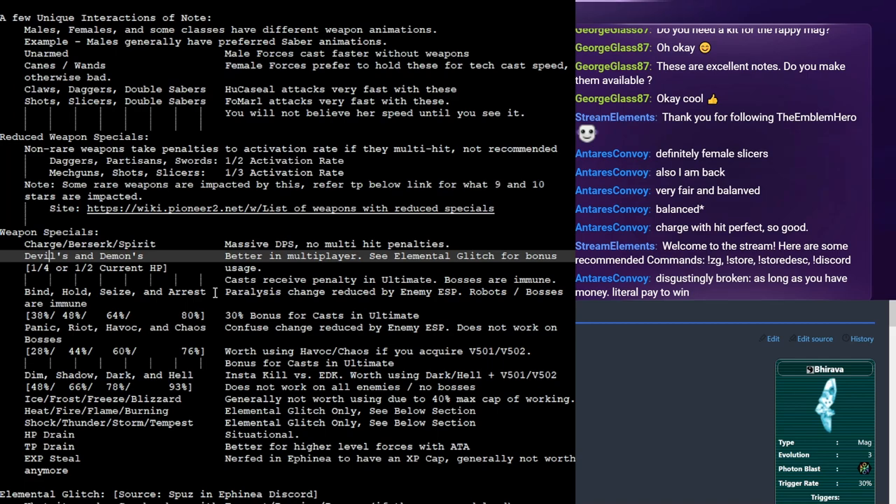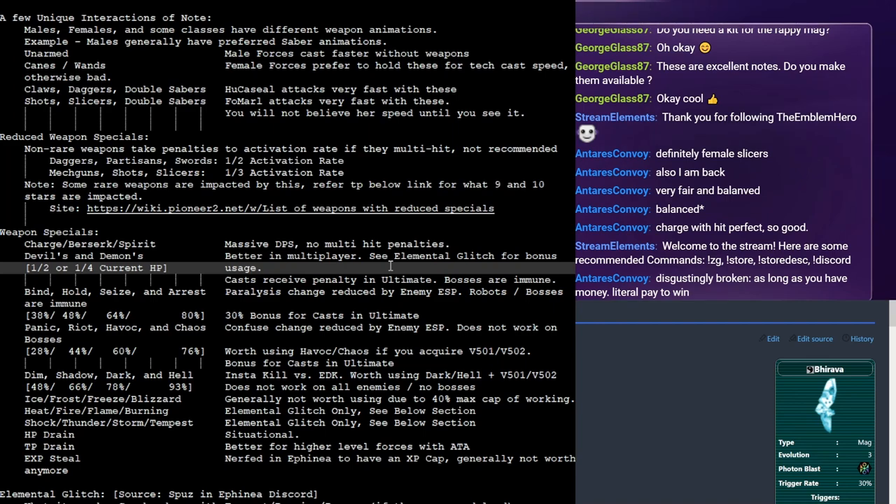Another one that's really good for multiplayer are devils and demons. If you land a shot it reduces the enemy to a quarter or half of their current health. Demons is stronger than devils — I want to be very clear about that. It also allows for something called the elemental glitch, which we'll talk about. There are some very interesting glitches that are abusable with this.